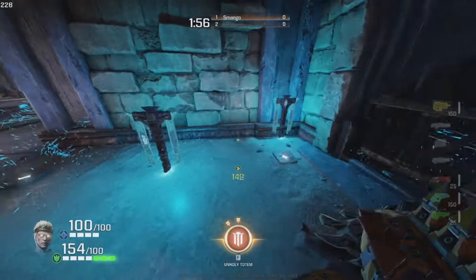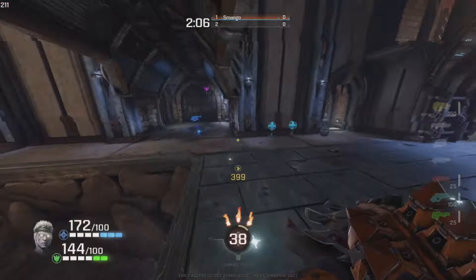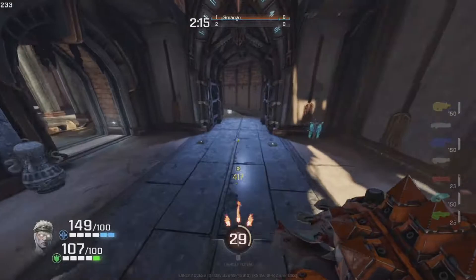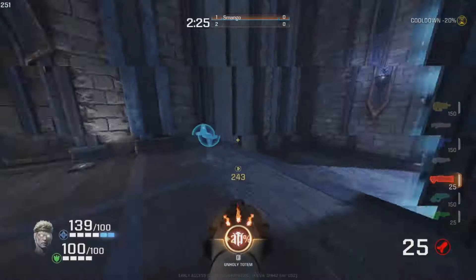If you get three totems, it doesn't even matter where you're at - you can drop one down and get that mega health bonus. If you run into the other ones, you stack even more health. Pretty nice. They don't go away unless somebody kills them.